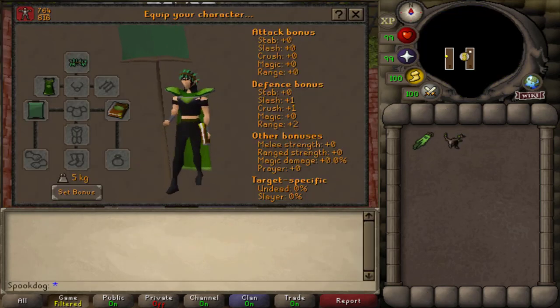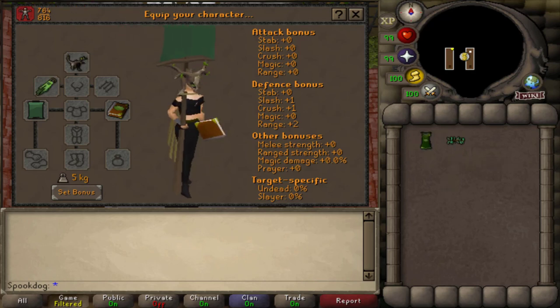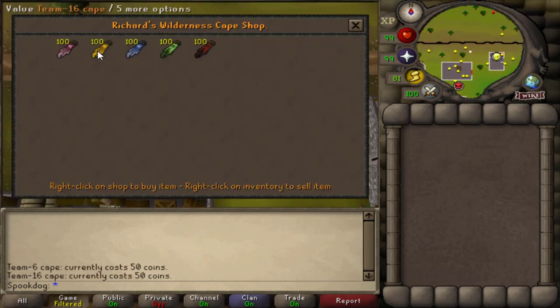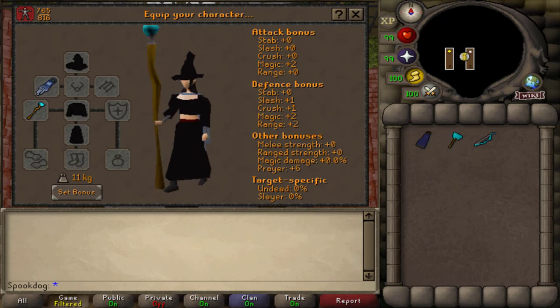This outfit is really simple — just some items from Diango. You could also use a team cape; you can buy one in Edgeville without having to go into the wilderness. The priest gowns are from Thessalia, and the hat is from the magic shop in Port Sarim or from killing dark wizards.